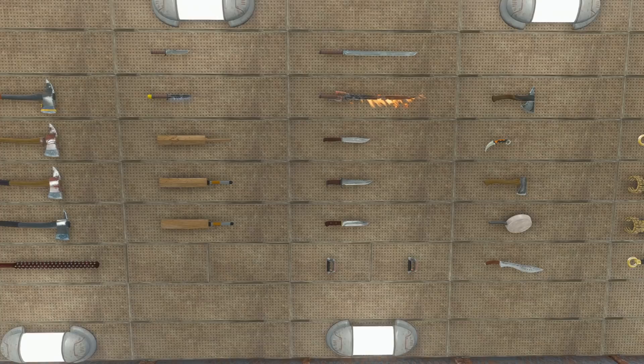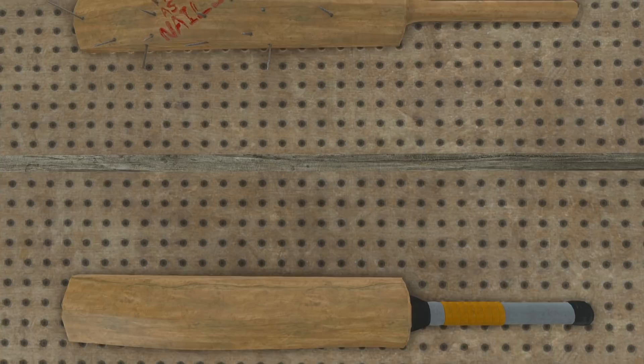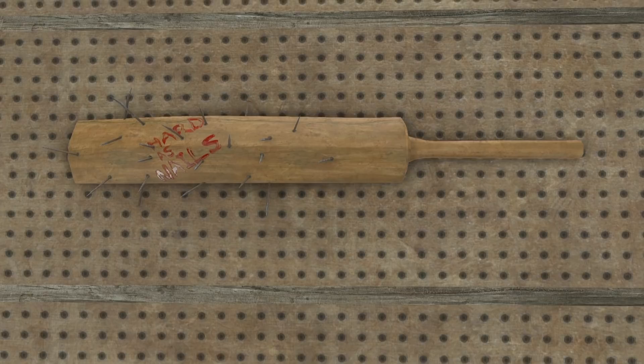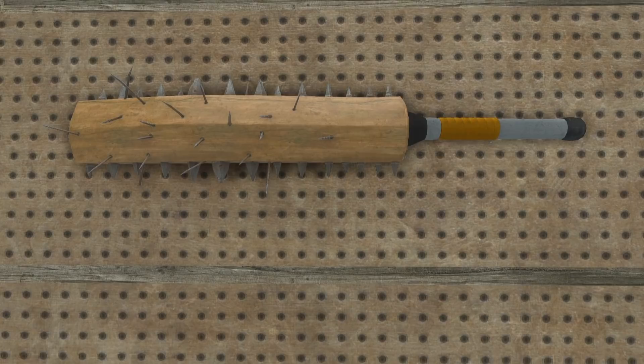The cricket bat is a two-handed melee weapon that doesn't have any science mods — it only has weapon modifications through blacksmithing. The mods are nails, spikes, a grip, a combination of nails and spikes, and then a decal. The decal and the grip don't do anything stats-wise, they're just aesthetic upgrades. The nails and the spikes however do about the same thing as they do on the nail board, but with a bit of a boost to stats because the nail board is weak.